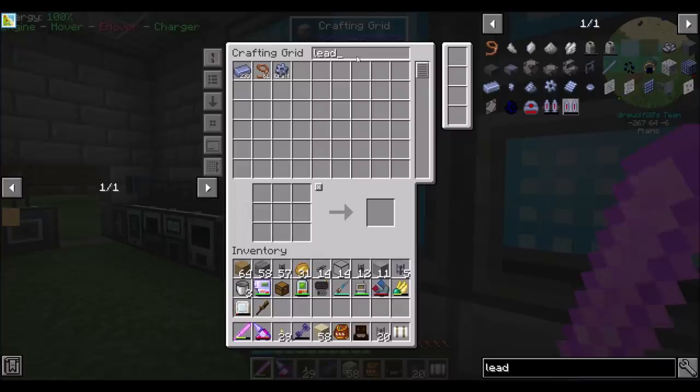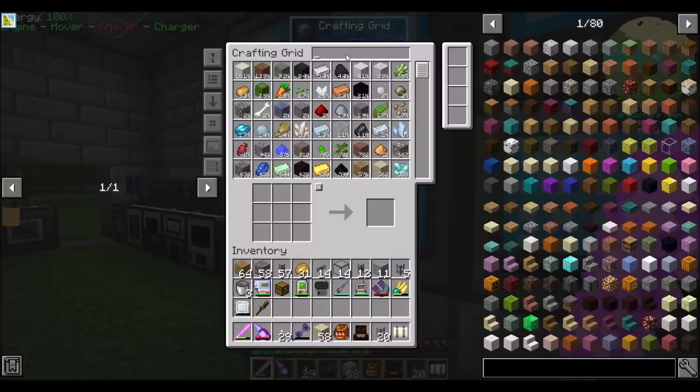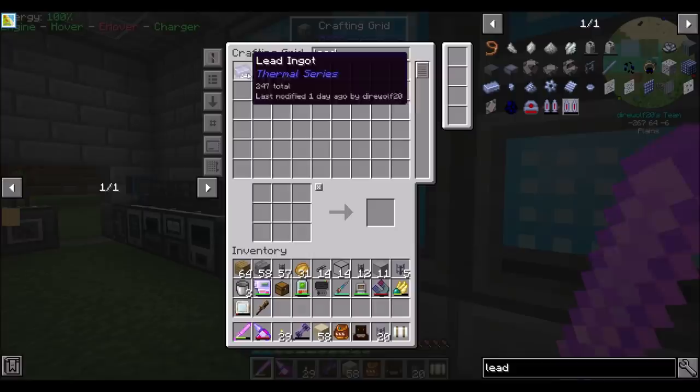Wow, lead is rare. Let's compare — we've got 54,000 iron ingots, 1,000 tin, 23,000 copper, and we've got only 227 lead. Holy cow, is lead rare. I think this calls for a digital miner.